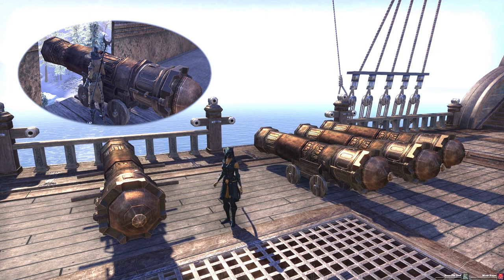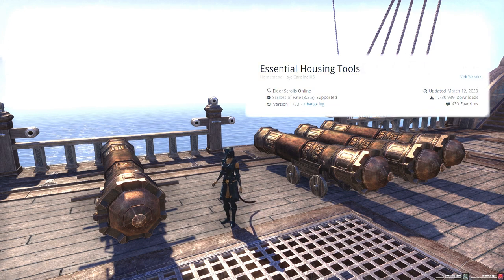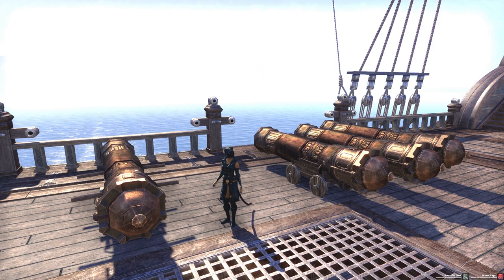Much praise and warm sands to Mage Cat. This one also learned essential housing tools and will share that sugar later, so swift hunters can create cannons in the flick of a tail with copy-paste.